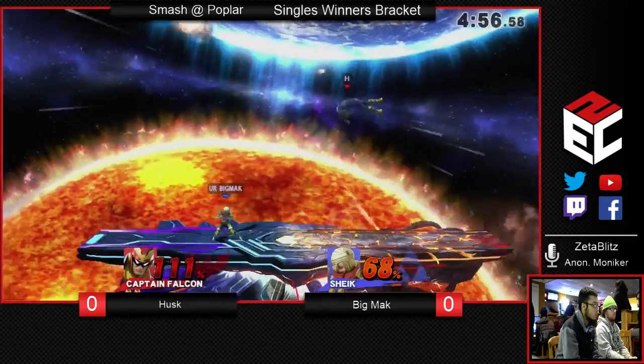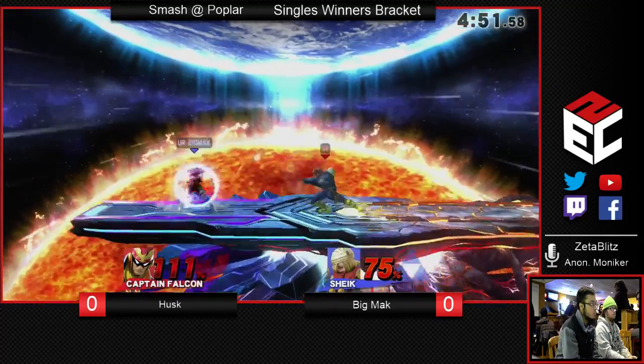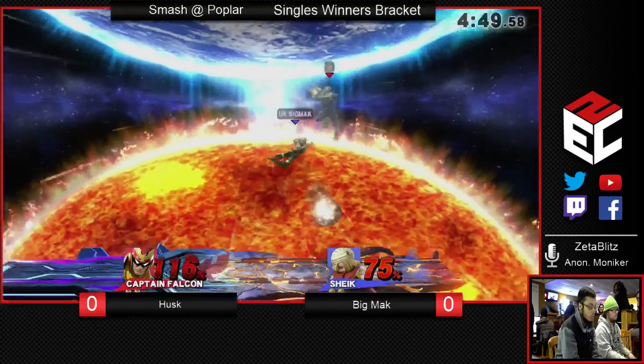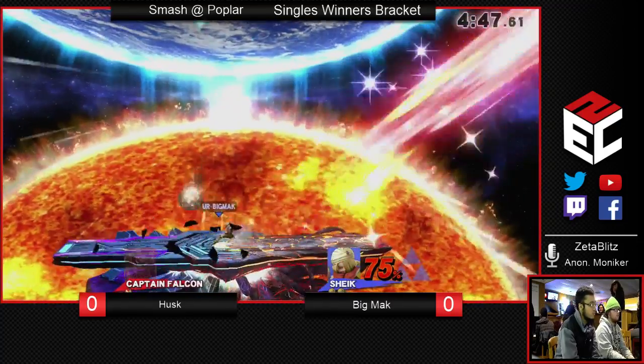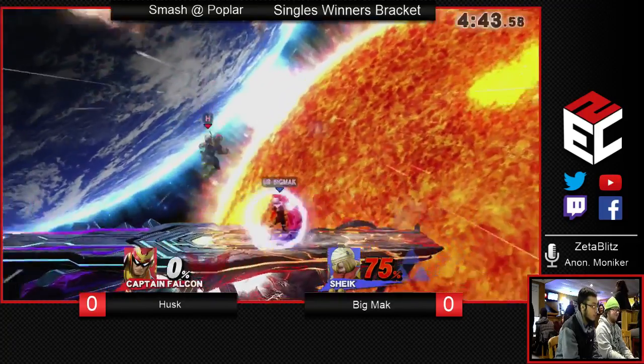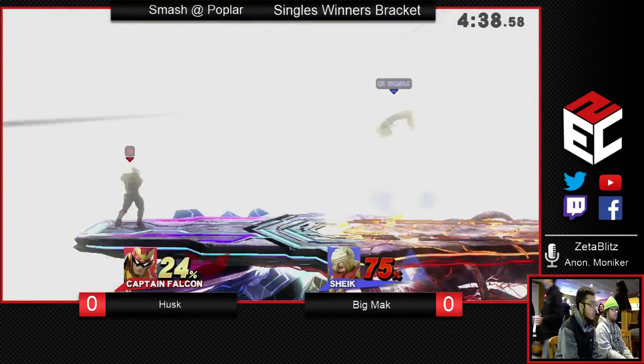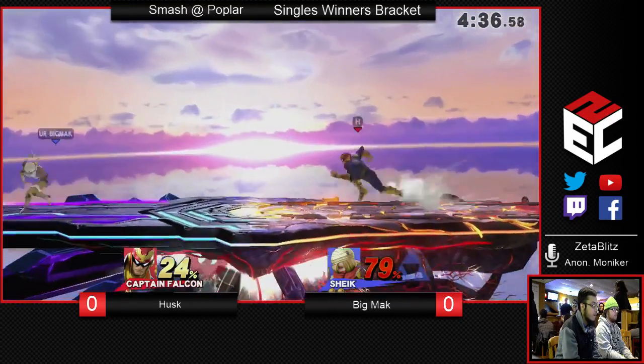We got the dash attack into a mix-up there, and then a Falcon Kick to cover, so that was a pretty good option to use there. He's starting to bring it back. And we got the classic Sheik down throw to Vanish — the extra frame, just giving an extra move there. It's the 50-50.